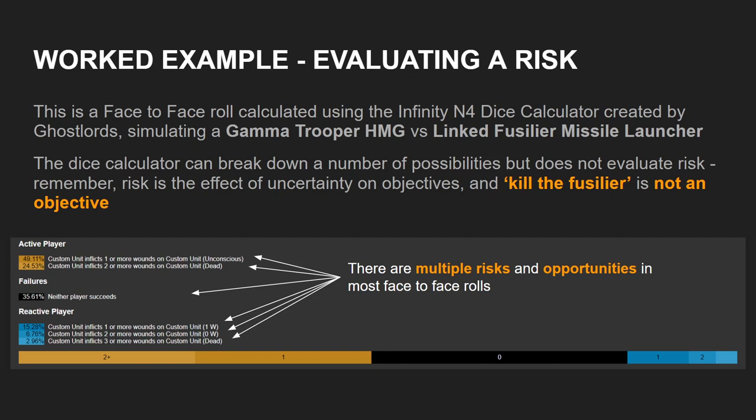To give a very simple example: spending a Lieutenant Order to stand your Fusilier Lieutenant up and fight a Total Reaction bot at 32 inches has an extremely low chance of success and an extremely high chance of having your Lieutenant knocked unconscious. But whether that is a catastrophic or negligible outcome hugely depends on the game state. If it is the first order of Turn 1, that is a terrible idea — the risk is deep in the red, highly likely to materialize and catastrophic if it happens. But if it is the last order of your third turn and there aren't Lieutenant kills on the table, then go nuts — the cost is negligible. The risk is negligible.